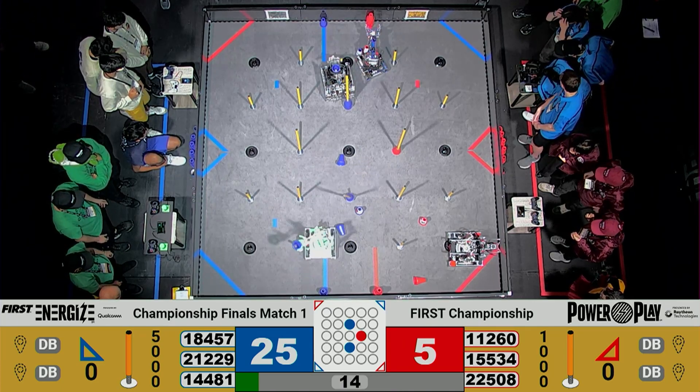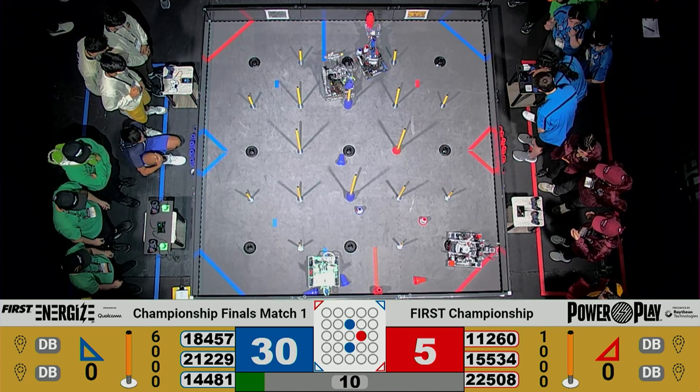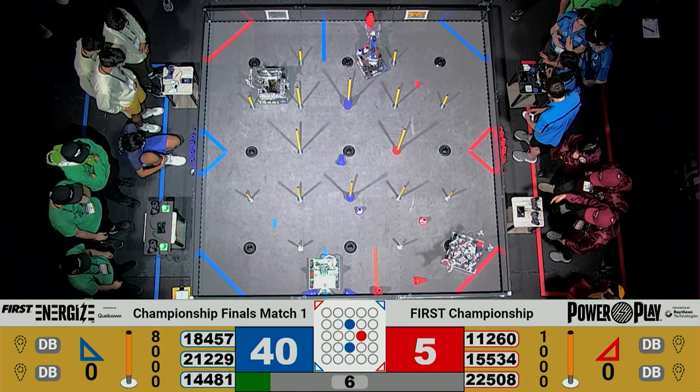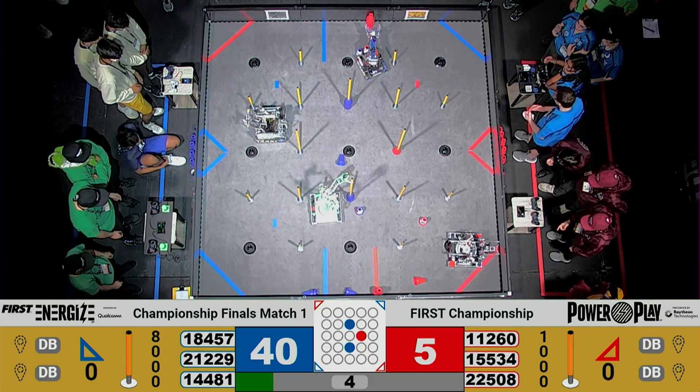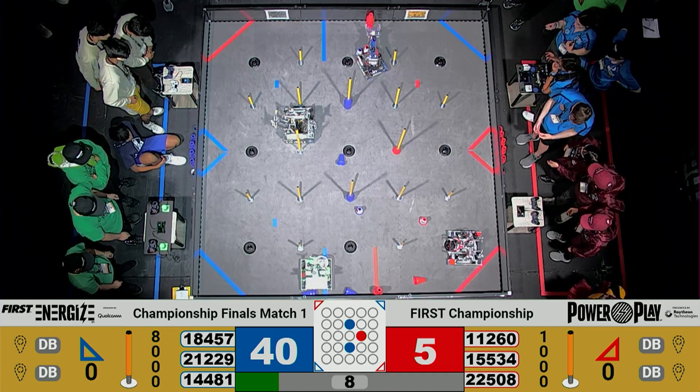Two cones on the high junction over there — let's make that three. Excellent job over there from team 1481. Doing some great work; I think they have five on there. Their alliance partner just loses track, not able to get any more cones on that high junction, but that's okay. They already did some fantastic work over here as we are about to expire in auto.